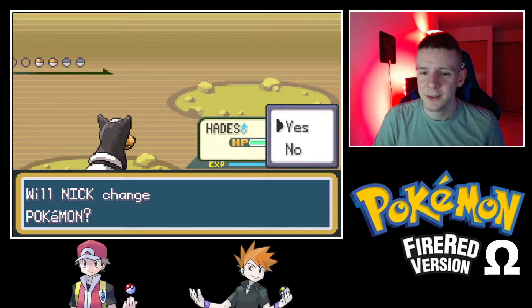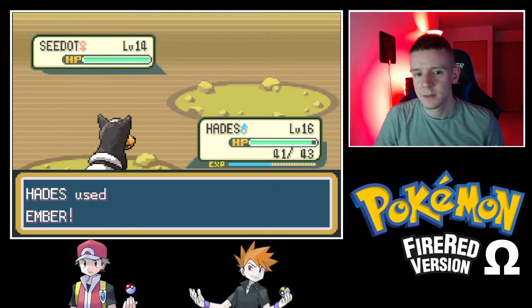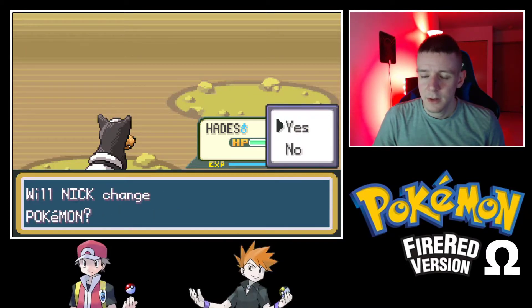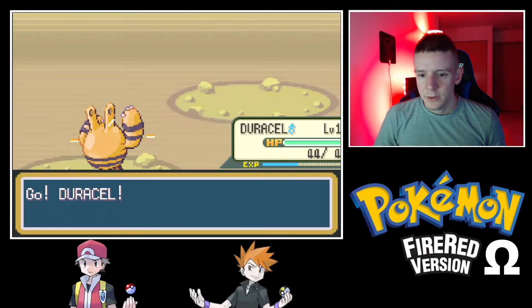Moving along. There's a C.dot — that's cool. We never got to see what it had. But it's a Lotad — I think that's Water/Grass, so we will switch to Duracell and go for a neutral Thundershock.